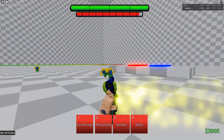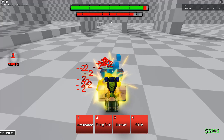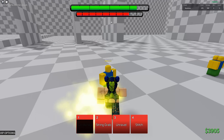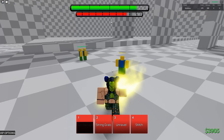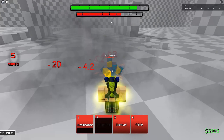Okay, so that awakening effect was pretty sick. Let's see — burn barrage. I don't remember that being in the anime, but it's probably just in the manga for now. That's a lot of damage though. String grab — that's basically a better string stun.